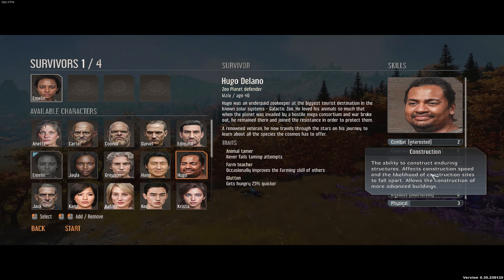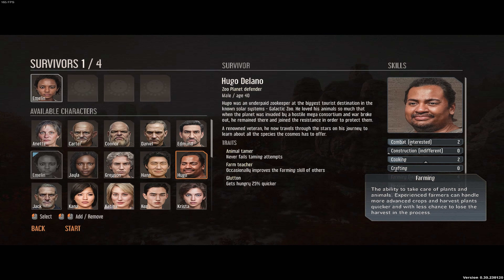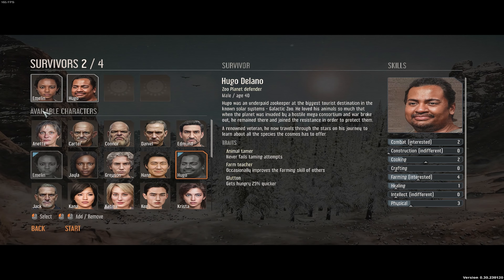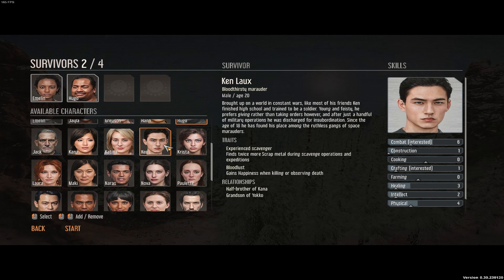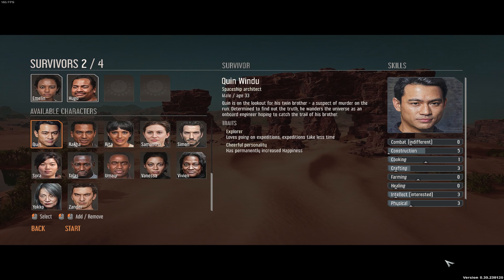Hugo doesn't give a toss about construction, and we don't need him as a cook. We will be using him as our farmer — he's interested in farming. So Hugo is our second: we've got our cook, our farmer, our animal tamer. Quinn is decent at construction, so we're going to be using him as our constructor.